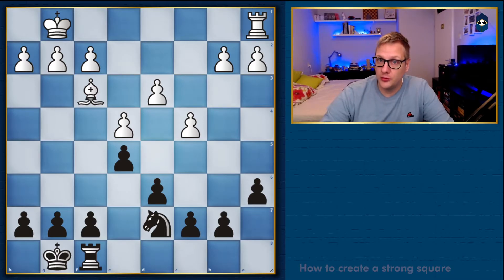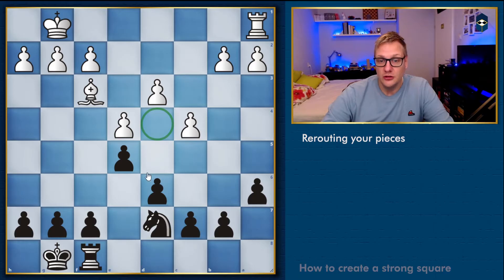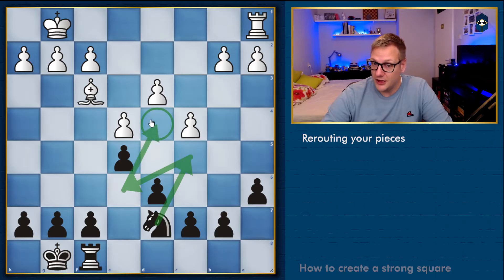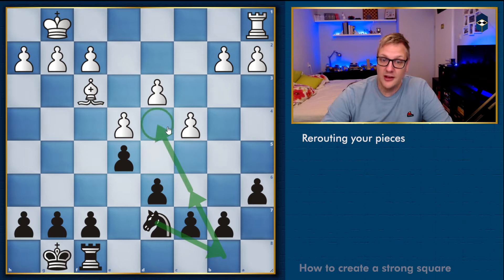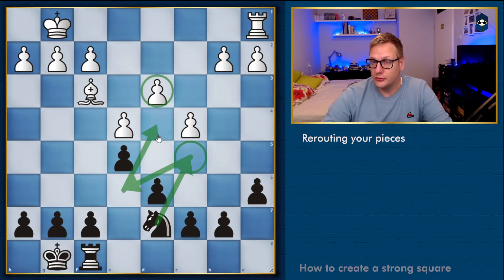One of the ways you can occupy a strong square is by rerouting your pieces. In the current position, d4 is a strong square and our knight wants to find a way to reach it. There are two routes: the more active way is c5, e6, then d4, targeting b3 along the way; or knight b8, knight c6, knight to d4. Either way, we want to end up with a knight on d4, but the c5 route is a bit more active.